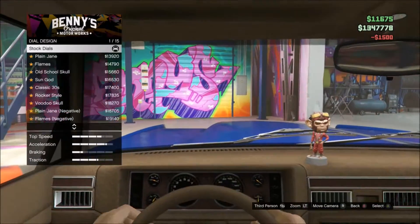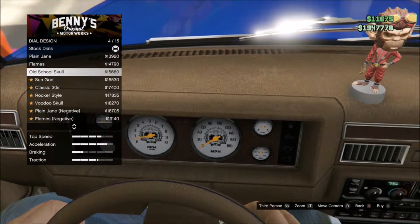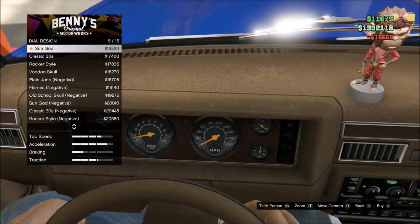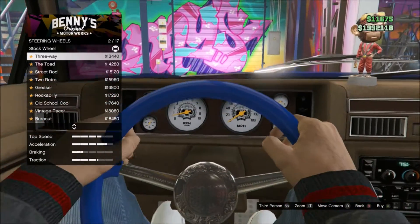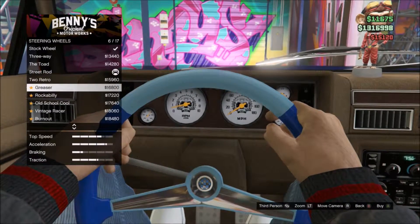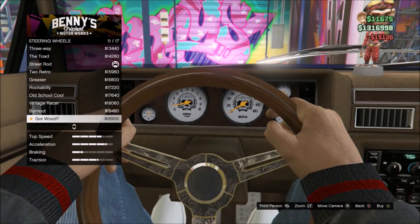The bobblehead — I like that bobblehead. I'll do the old school skull, that looks pretty cool. I'll just cross all these off real fast. Now let's check out the steering wheel.